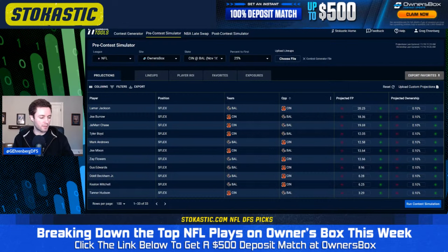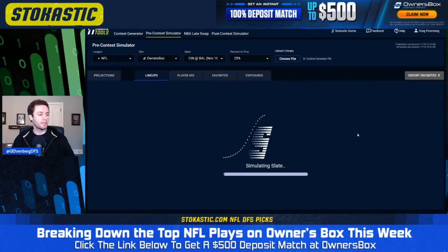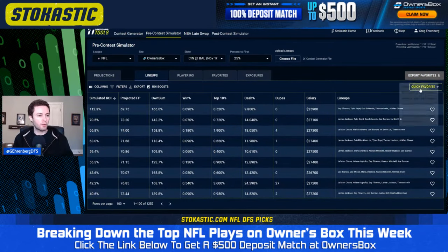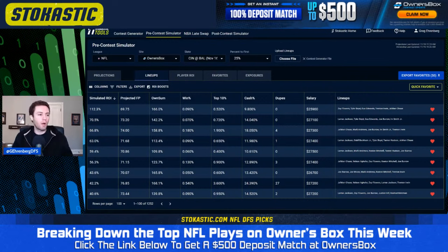We'll run the contest simulation and see what pops up on Owner's Box. All those lineups built in the contest generator play against each other 40,000 times to identify which ones are the best. I'm going to favorite the top 50 and then look at the different exposures as well as some of the best-rated multiplier plays. The number one best lineup projected for Owner's Box actually has Zay Flowers in the multiplier spot with Tyler Boyd, Gus Edwards, Trenton Irwin, and Jamar Chase — so actually no quarterbacks in the top projected lineup.